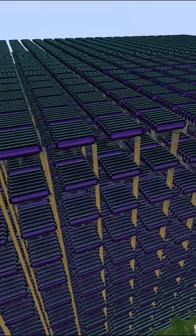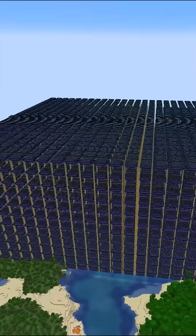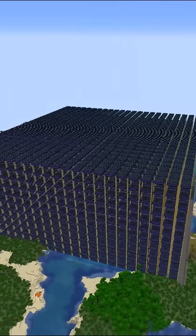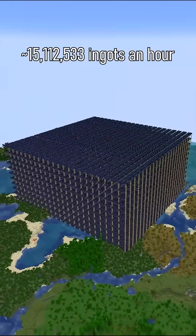To equal Earth, we would need to duplicate this farm tower 505 times — that's 22 units wide and 23 units deep. This is what it would take to match all of Earth's production for one year.